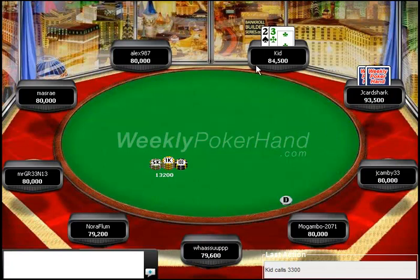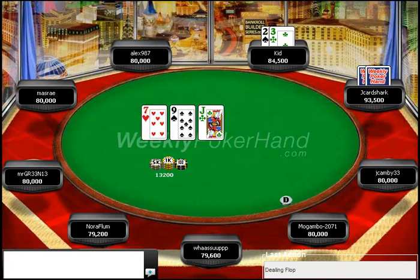You see I have three-two here, but I have no clue what he has — we'll discuss what I think his range is. So he checks, J-Cardshark bets, and he check-raises. It's a thought experiment you can do: put yourself in your opponent's shoes and figure out what they would do this play with. In this spot I think our opponent will certainly check-raise with the nuts, like 10-8, Jack-9, 9-7, pocket jacks, pocket nines, pocket sevens — any of those hands.